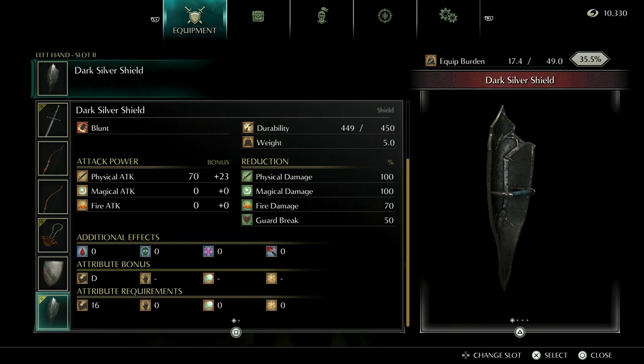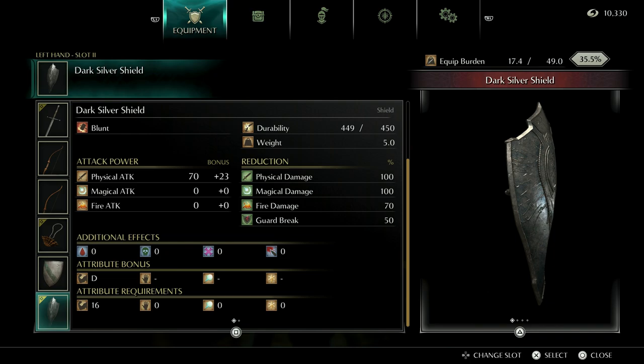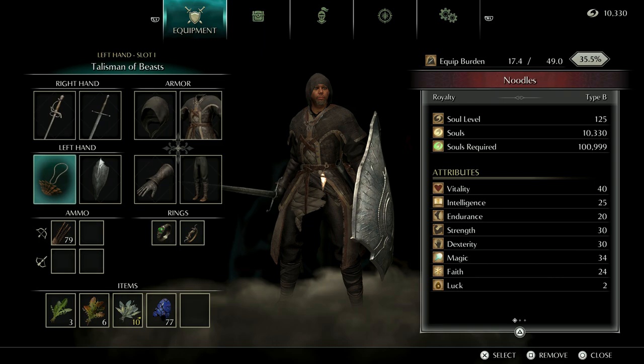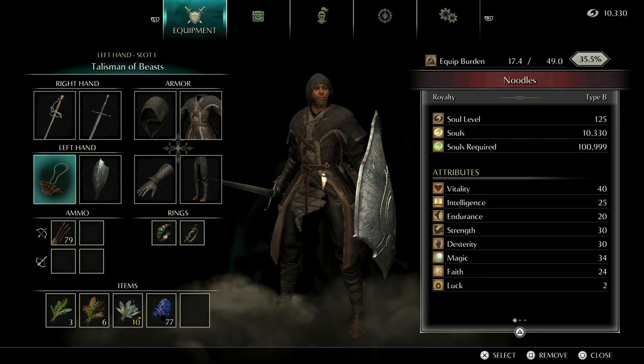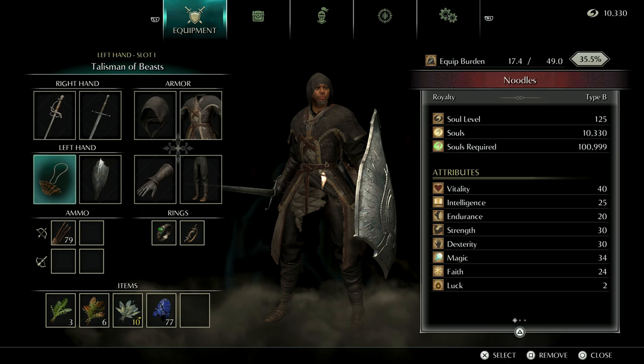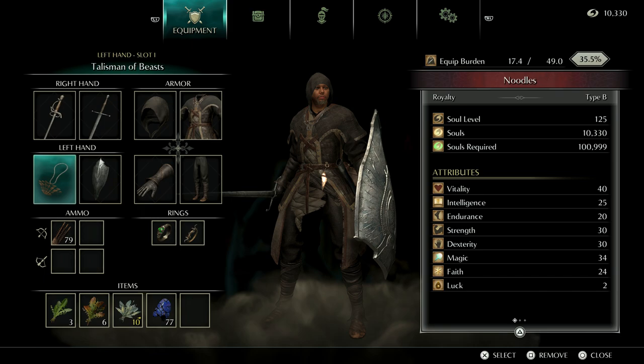I'm on New Game Plus four, so that may be why it keeps happening to me — I've died to him 11 times now because he's just so strong with this weapon. In addition, I also have the Talisman of Beasts, however I'm not going to rely on magic for this fight because it's simply not effective against him. He has high magic resistance, so Firestorm and Firespray just won't do much. Instead, we're just going to rely on parrying.